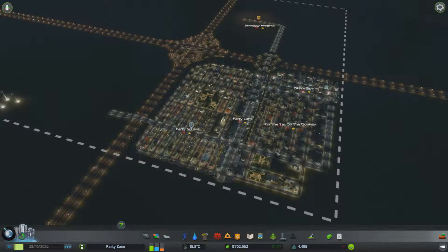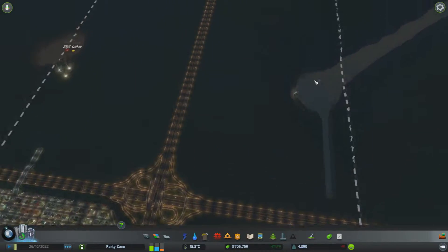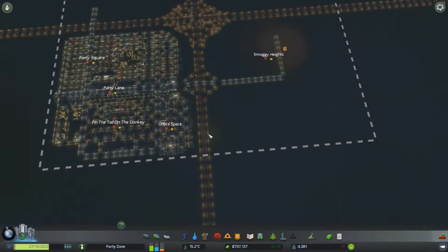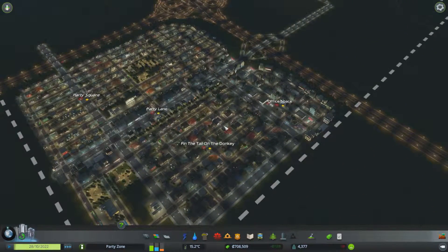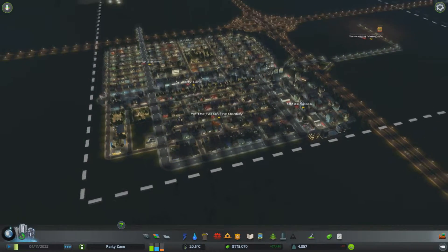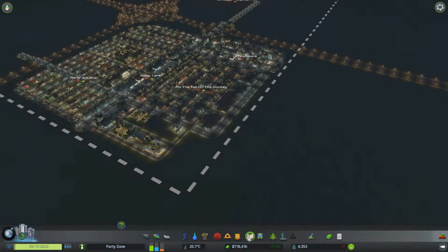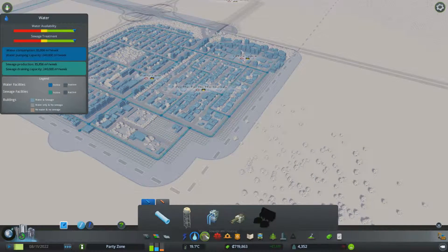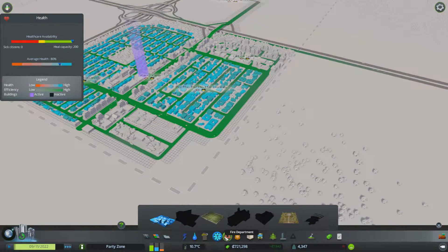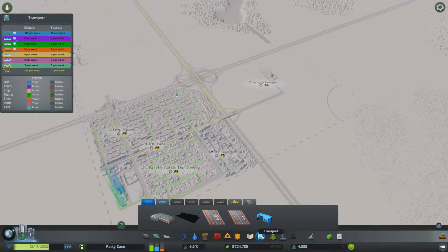This could be the pre-party planning city - they plan all the parties and the people over by the beach will have the parties, with a designated bus line bringing you to the parties. Everything is working flawlessly and we're making tons of money playing on full speed. We could do with more electricity so we'll plop another coal power plant down, maybe another landfill - we'll do that next.